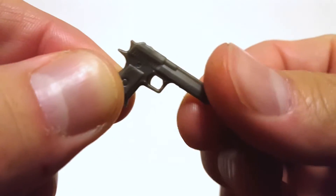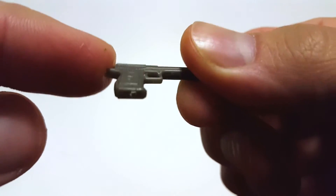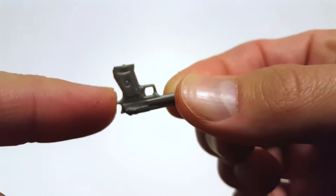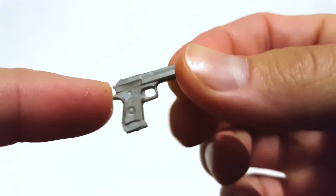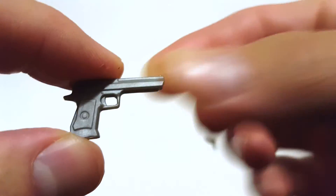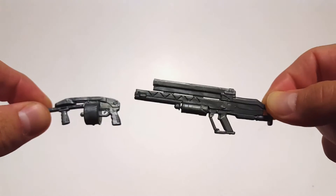It's got two little pistols. These are really nice. It's really nice — there's no paint or anything, but it's like a nice gray. A nice desert eagle gray. Is that a desert eagle?